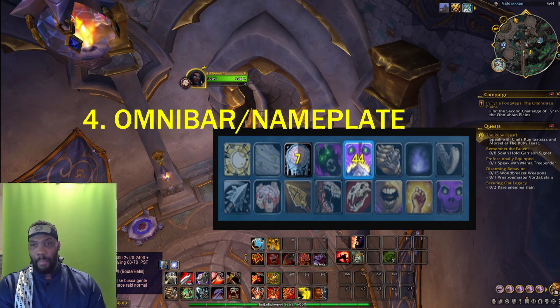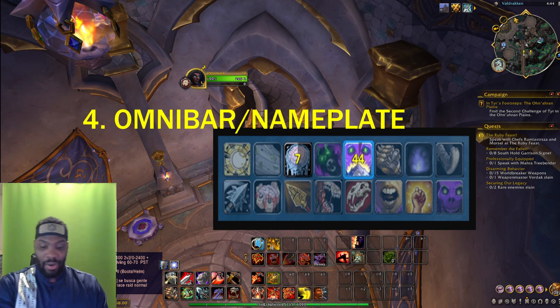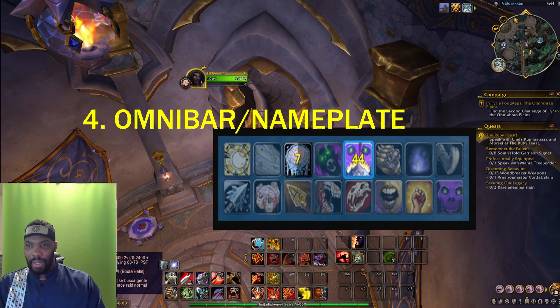Omnibar also lets you know when you're good to precast or do whatever you want — you know you're not gonna be interrupted or stopped. On your next go, you know there's no interrupts on the table, no stuns that the enemy has. Now you know you can slam him down with a stun and go in on him. That's the good thing about Omnibar or Nameplate, but I think Omnibar you can customize a little bit more than Nameplate — that's why I like Omnibar a little bit.